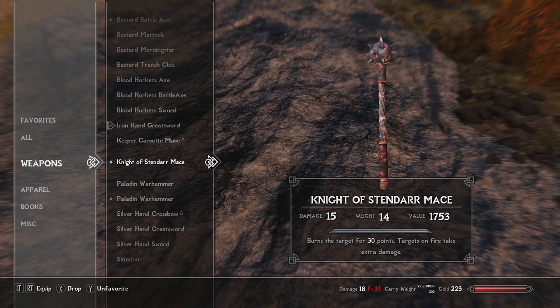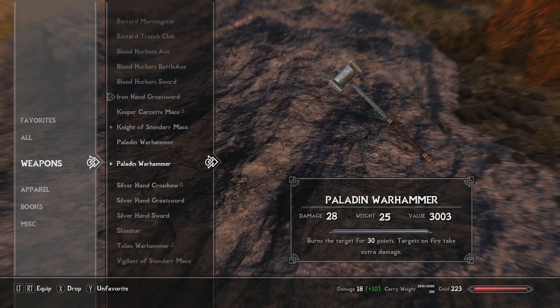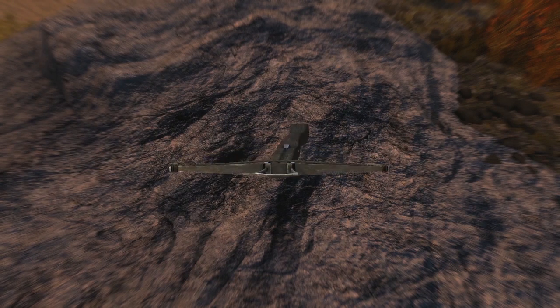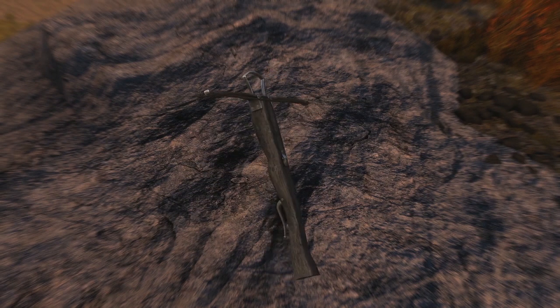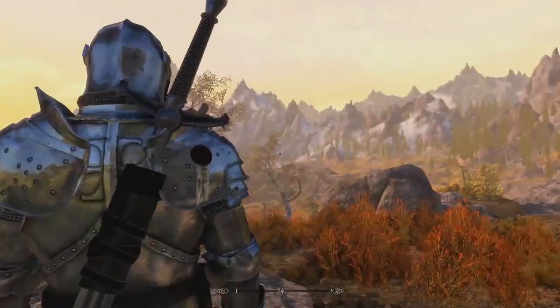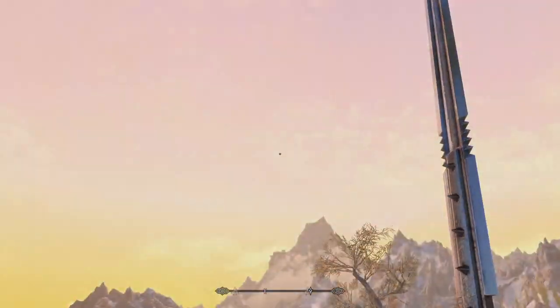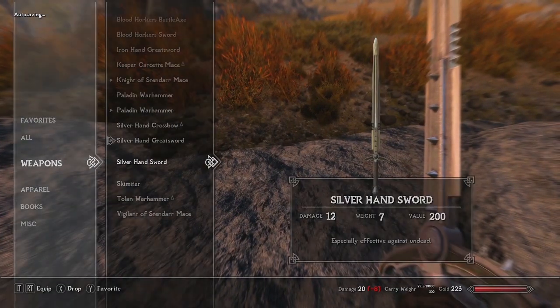You can take a look at the enchantments and everything on the Knight of Stendarr Mace. The Paladin Warhammer just speaks for itself — look at it, it's so crazy looking. Then you get into the really cool one: the Silver Hand Crossbow. It's just a stake of wood with a little bit of metal and iron — a crossbow perfectly suited to end a vampire's day. Then there's the Silver Hand Greatsword — it's serrated to the extreme, absolutely terrifying looking.